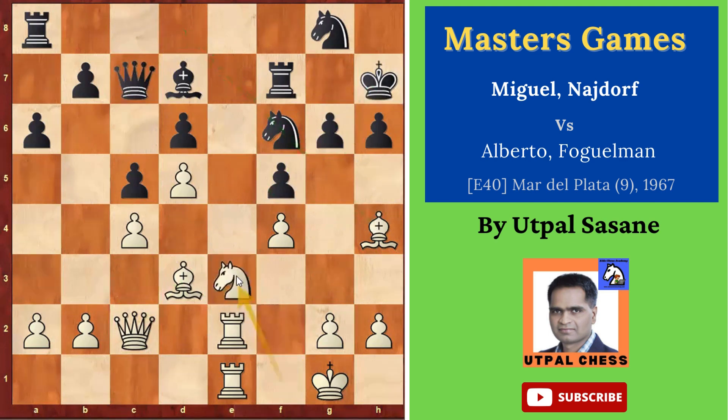Then Knight E3 — already increasing more and more pressure. G4 is coming for sure. So why didn't he play this right now? Because then the Knight could capture and he would not capture with the pawn — because then the Bishop could capture this, but the Knight was there and now it's not pinned. And that's why you need a support. That's why he played Knight E3 — so next move is planning G4. If the Knight captures, you can capture with the Knight.